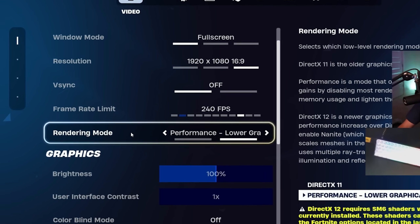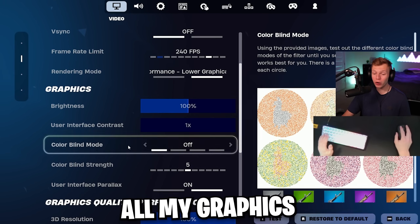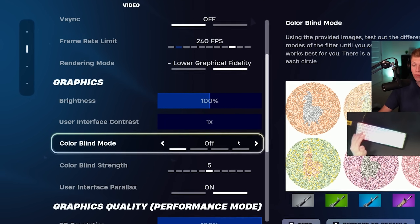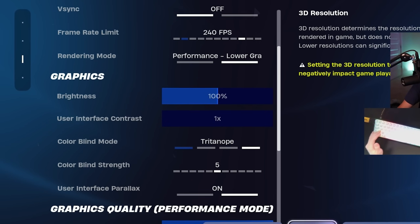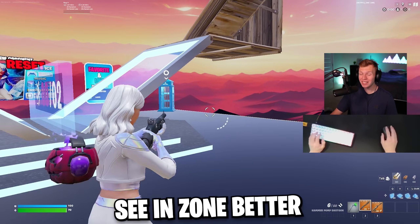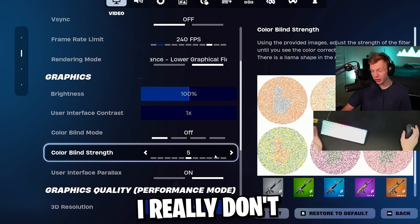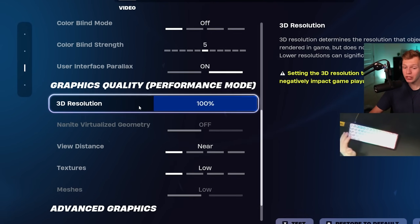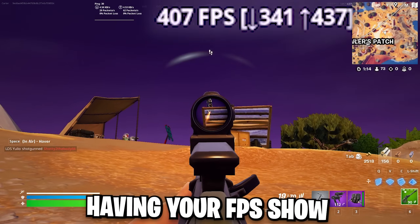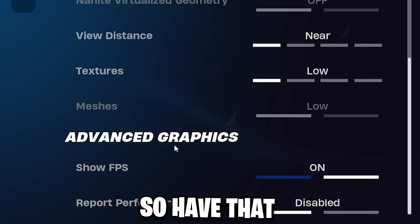To pair with that, we're going for performance, so we want performance mode turned on. I leave all my graphics settings on default — brightness, colorblind mode, all default. But I do know some people that turn on Tritanope colorblind mode, which turns brightness up a little bit, making everything brighter so you can see in zone better. So if you like to play competitive, maybe try that. On performance mode, I go all the way up on 3D resolution and everything else on low. Having your FPS counter shown to see if you're dropping frames is a good idea, so have that turned on.